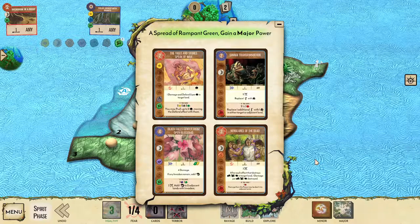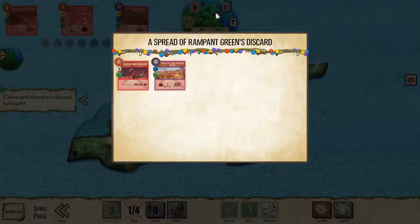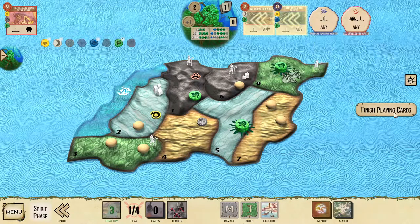Doesn't look like we got any of these this time. Other majors can probably work but will require changing plans somewhat. We're going to go with trees and stones speak of relief now. Go ahead and forget stem the flow of fresh water — we're not going to use it again.